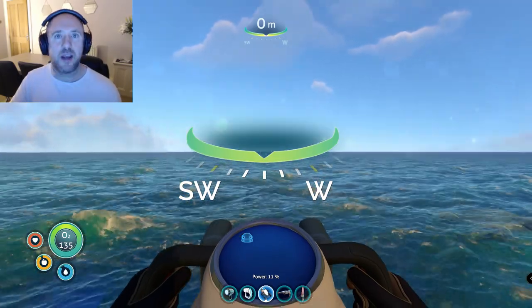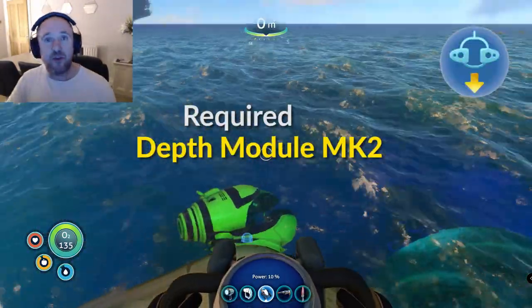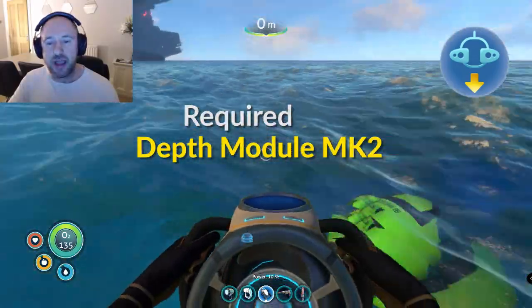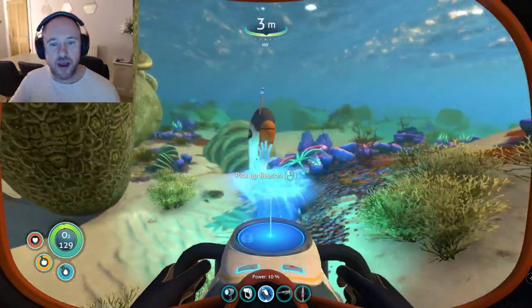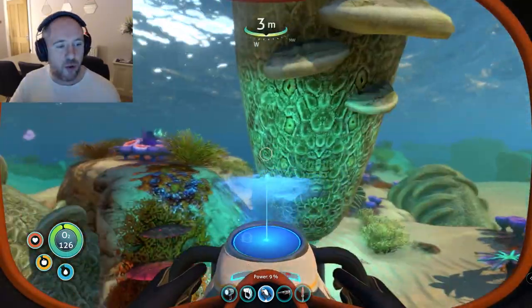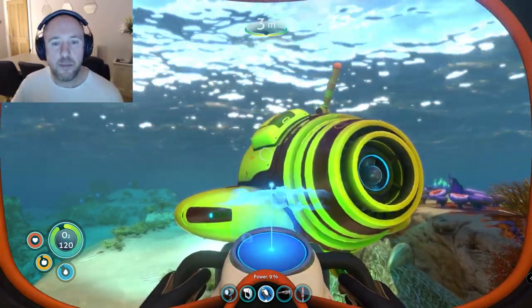We need to go right in the center between southwest and west, and we're going to be going 350 meters in the Seamoth with depth module mark 2 — if you've got anything above that, great. I always recommend leaving a beacon at the center of the map labeled 'starting point' so you can track how far you've traveled.